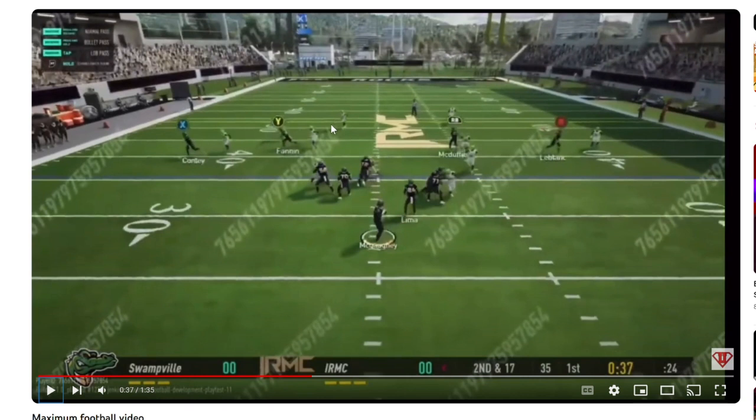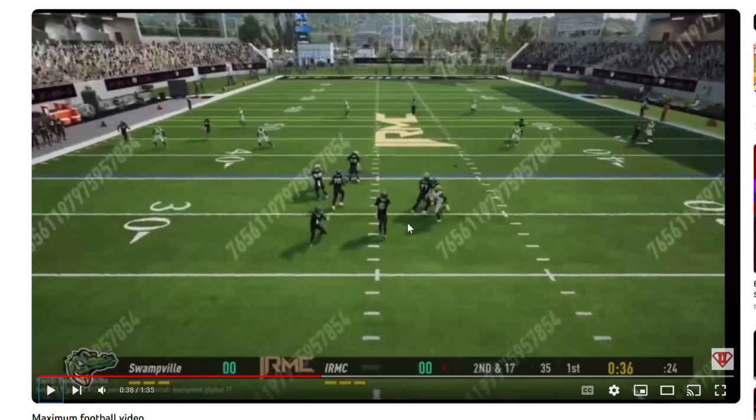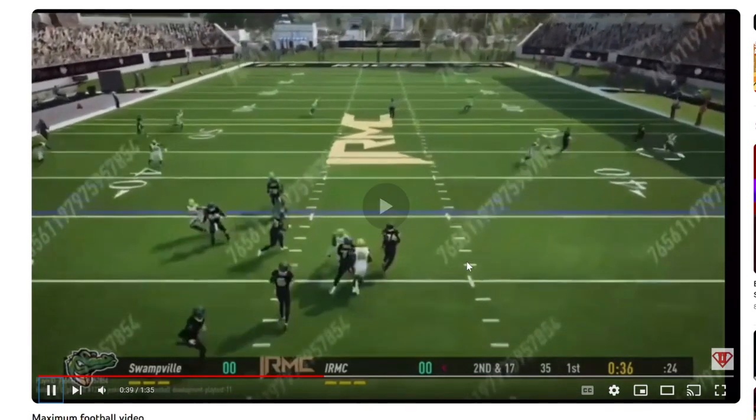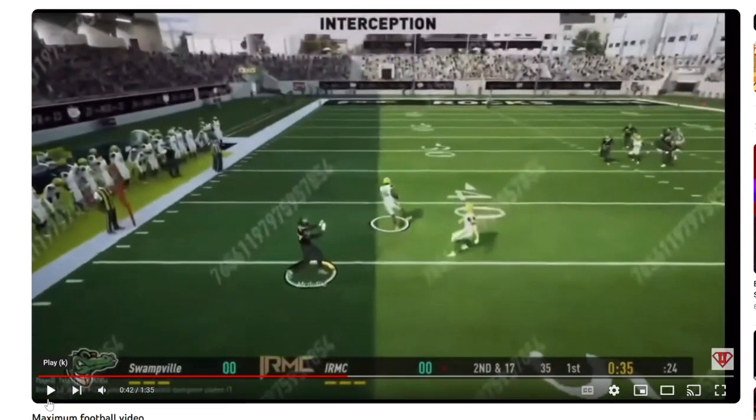Outside leverage here — this looks like some sort of extended out route. I don't know if the AI knew he was covered and turned it up, or if this was an out-and-up route. He turns the route up, and I think he's throwing to this player here. He's throwing from a nice clean pocket with sort of a sidearm throw motion, so there may be a few different throw animations for the quarterbacks. DB's eyes are on the ball, which allows him to jump the play.